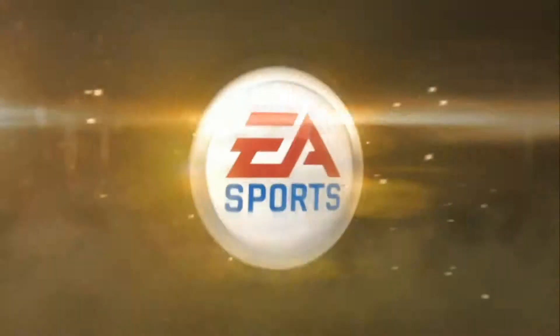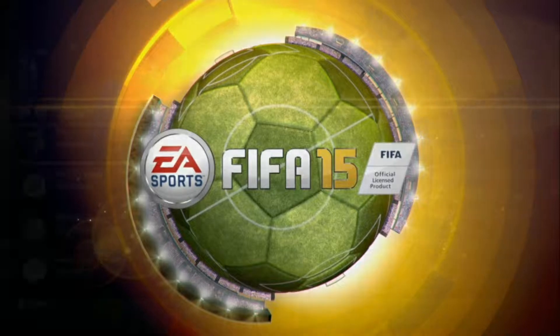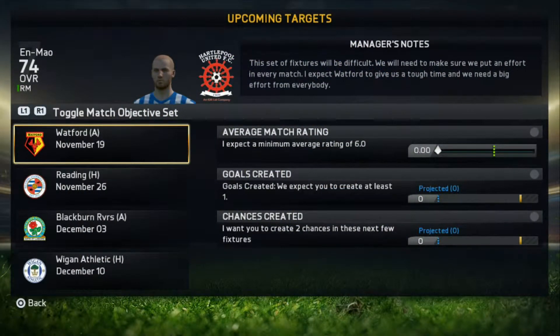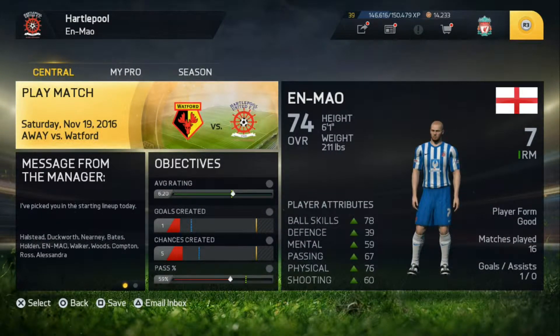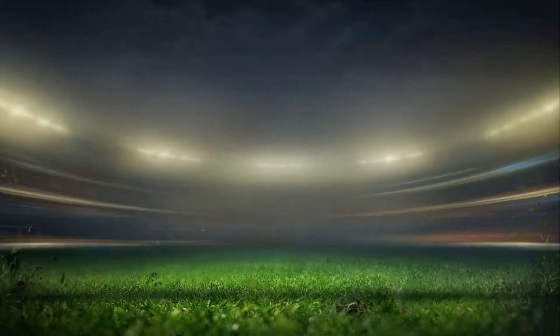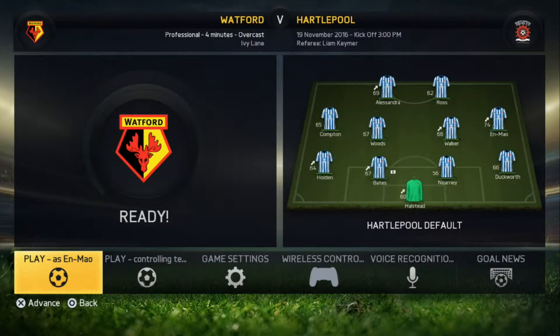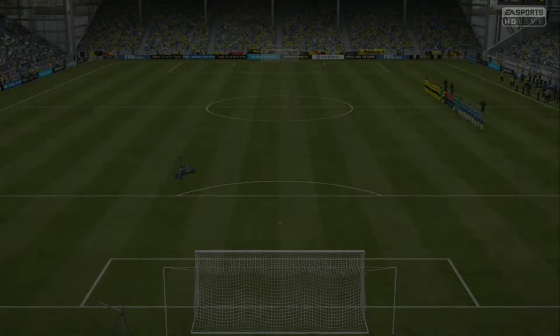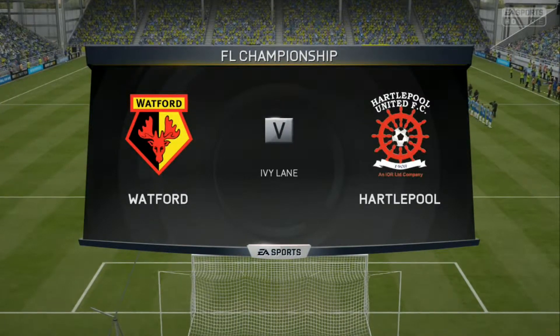Hi everyone and all you FM maniacs out there, welcome back to today's FIFA Fix, episode 19 of this season. Hartlepool versus Watford, and Emel playing it here we go. Coming up we've got Watford away, Reading at home, Blackburn away, Wigan at home. We come off the last game where we won 1-0 against Middlesbrough. If we can get the win today away at Watford, we can jump up to fifth — currently we are ninth. Welcome to it, we're at Ivy Lane along with Alan Smith.